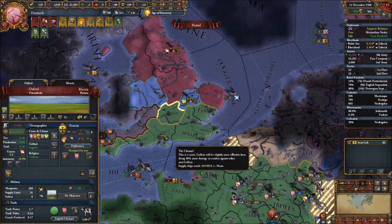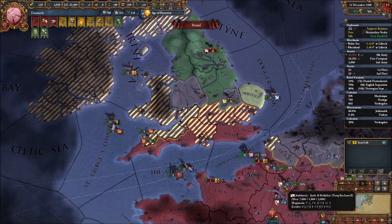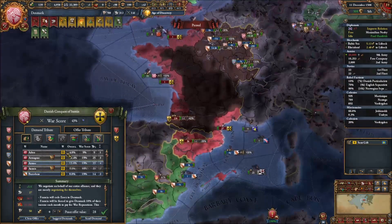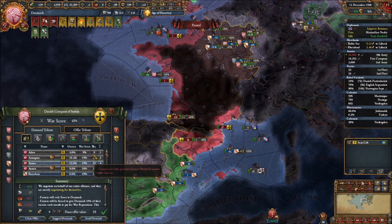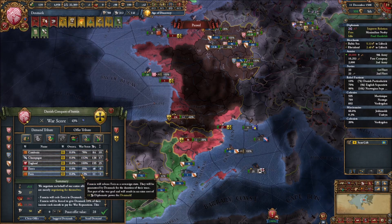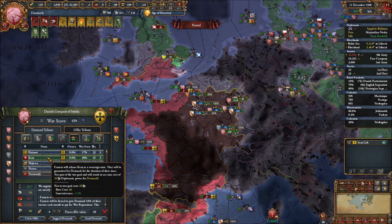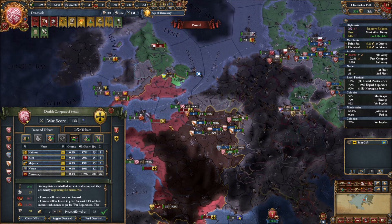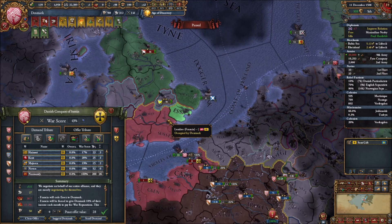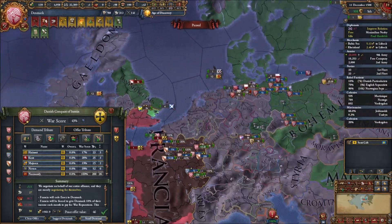I look to releasing nations - I could release England but it's not super helpful. Mercia has cores all over the western side of southern UK. If I don't take Oxford, I won't have a core territory of theirs and I can take them as a vassal without concern - so I don't take Oxford in this deal, although I could have. I do want to vassalize Mercia either forcefully or not. Francia is not particularly interested in releasing nations - there are a couple of small ones that would just get eaten up anyhow.